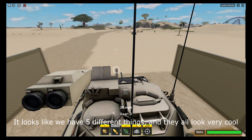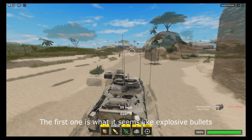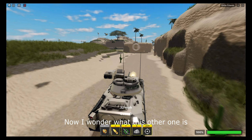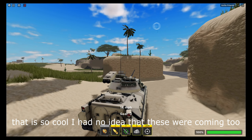It looks like we have 5 different things and they all look very cool. The first one is what it seems like explosive bullets, the second one is the regular bullets on any other tank. Now I wonder what this other one is — oh my, that is so cool, I had no idea that these were coming too.